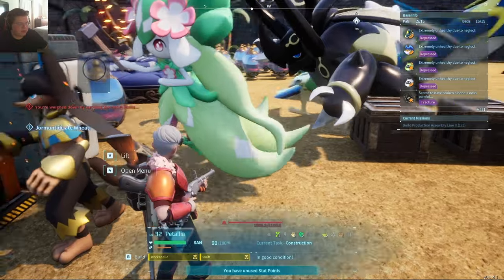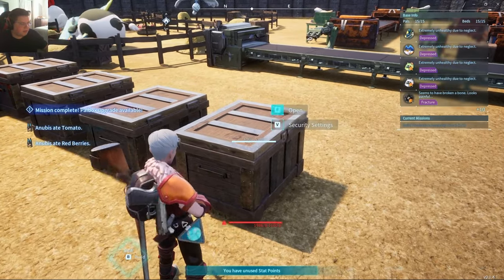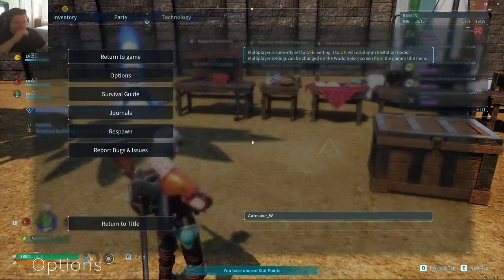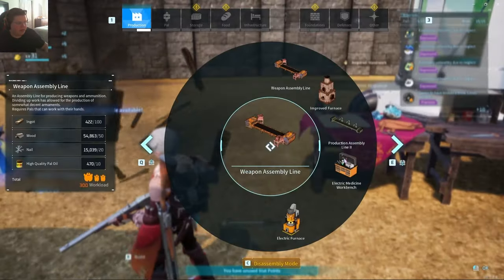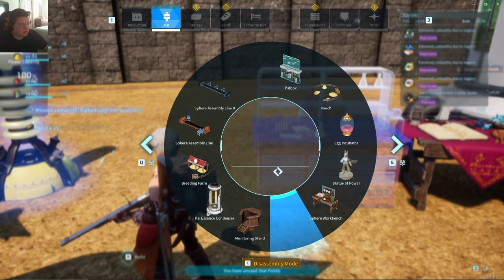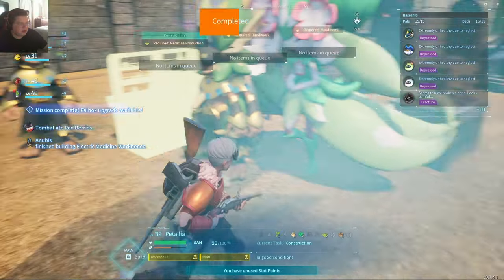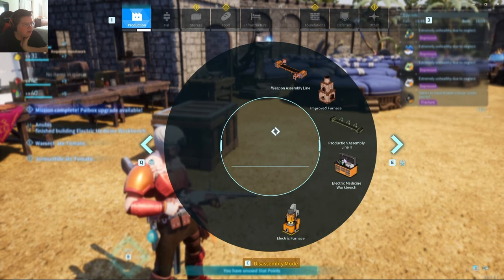Medicine workbench — I don't think I'll use this very often, but screw it. Okay, so those two are done. Medicine workbench — I don't think I'll need this. It's probably going to replace this, right? I guess we can also break that — we don't really need either of those. We built these two, we built this. For the sake of consistency, this is my production one — I could just put production line two here.